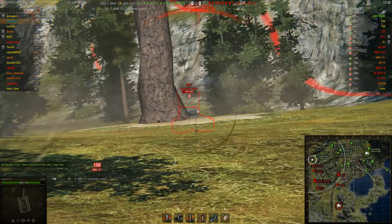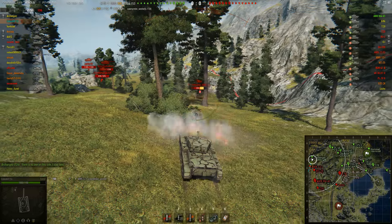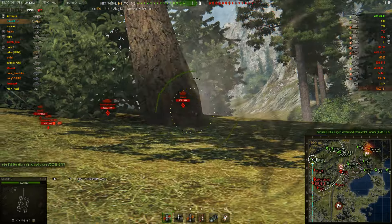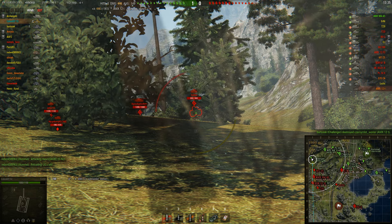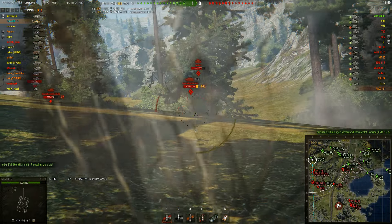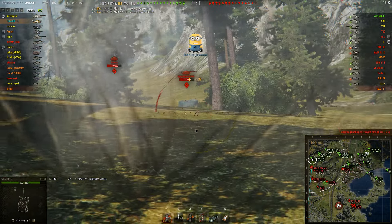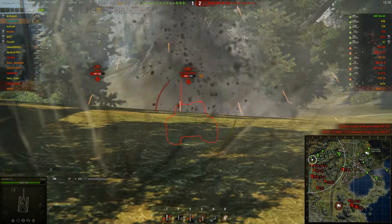First shot unfortunately misses. The AMX-12T manages to put one into me and there's only one arty on the enemy team so I'm not that worried about it yet. I'm just putting fire down on this guy. Now we see this little BDR but we're bouncing off him, but then I see this AMX push up and I know his armor is absolute crap even on the turret, but I'm shooting the hull as much as possible because that's easiest to penetrate and he's just giving me really nice shots.